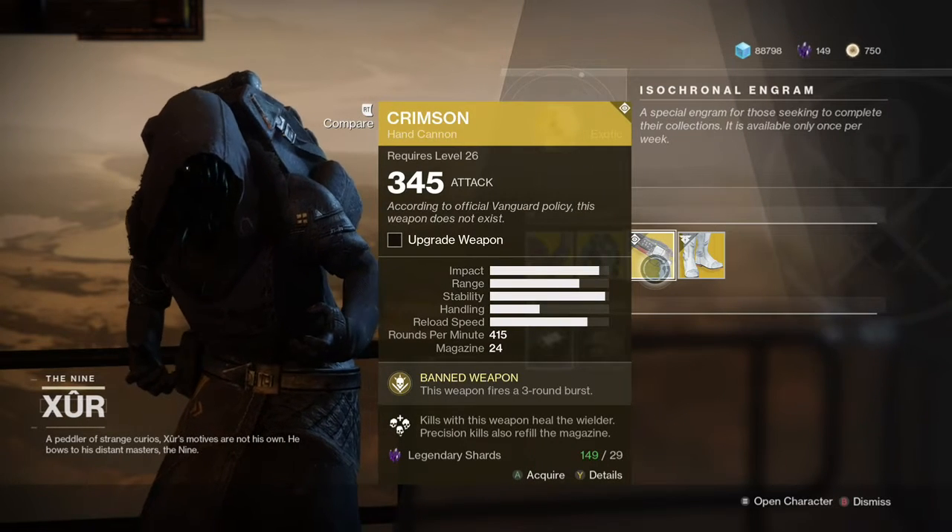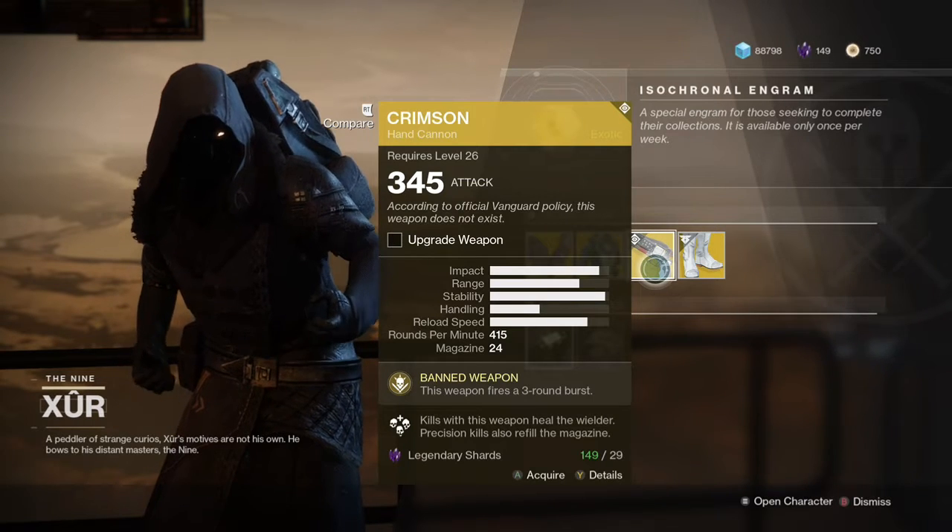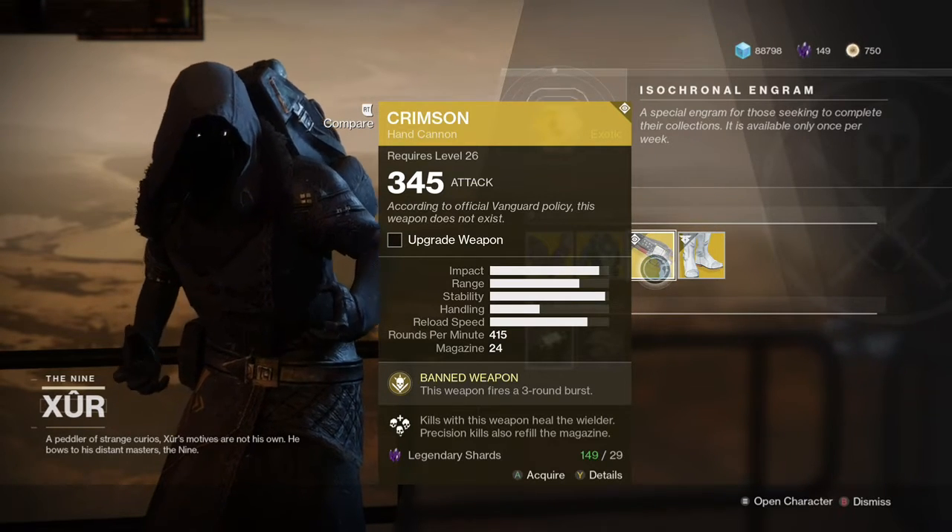And we have Crimson. This weapon fires a three-round burst. Kills with this weapon heal the wielder, and precision kills also refill the magazine.